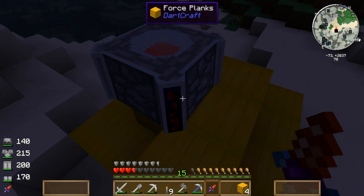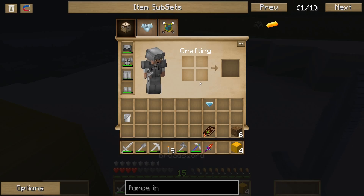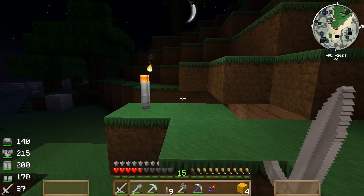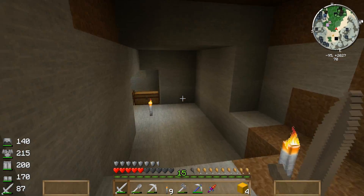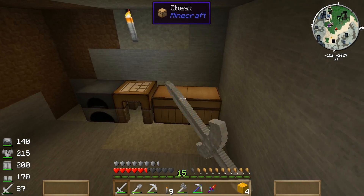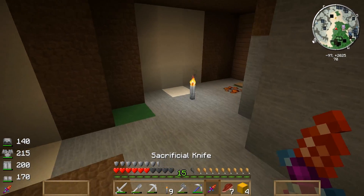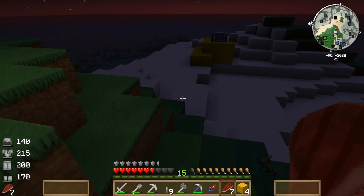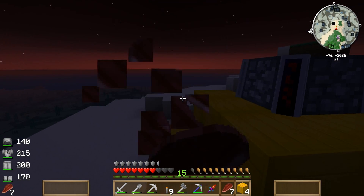Wait, where'd my food go? I had a bunch of food — I put it in the chest. I need the food to regenerate the health so I can get the blood orb. I need the food to regenerate the health so I can get the blood orb, so I can eat — da da da, et cetera, et cetera.